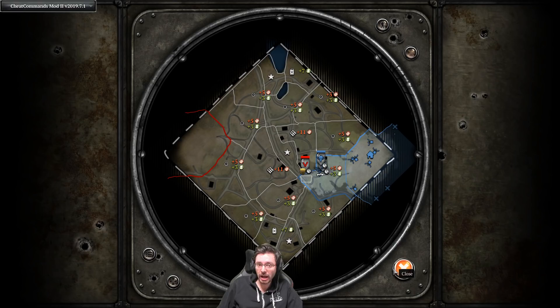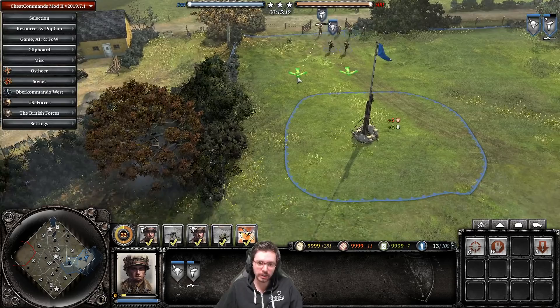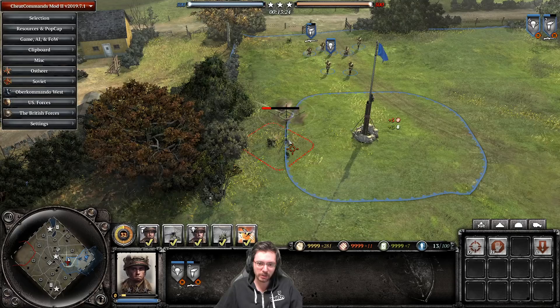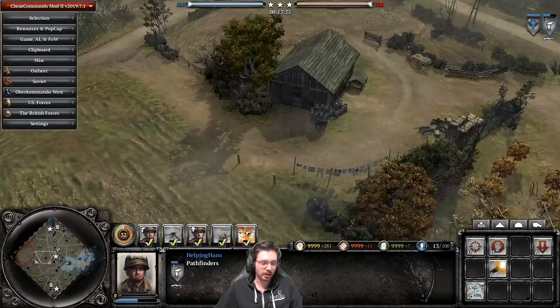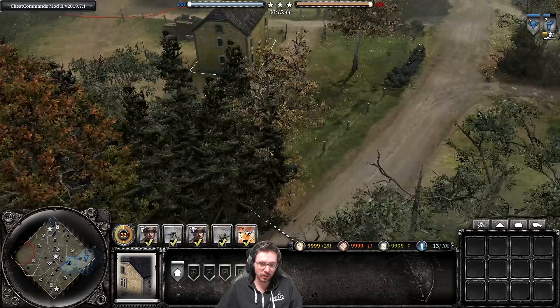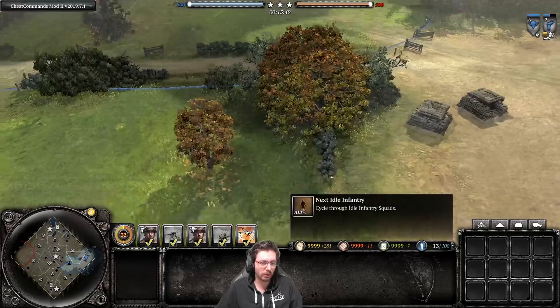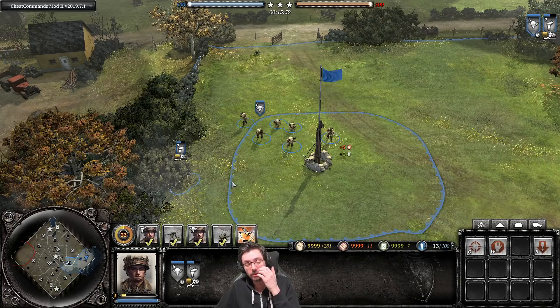The beacon also has some camouflage — you have to get fairly close to spot it. This means you could place a beacon behind enemy lines, perhaps behind a house or in a corner of the map where people won't go. Enemies also won't auto-fire on the beacon — the only way to destroy it is to manually target and shoot it down.